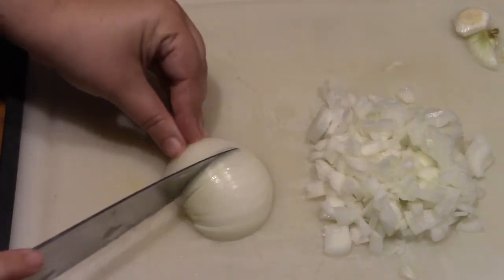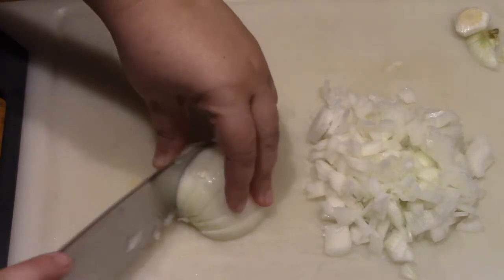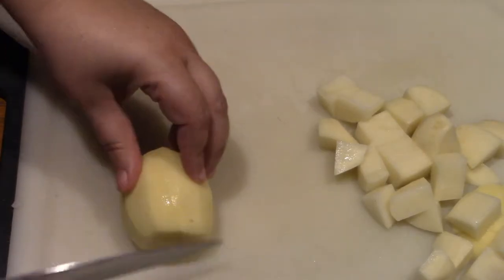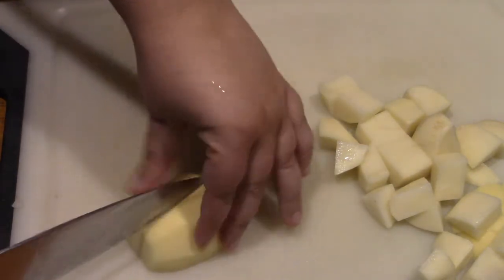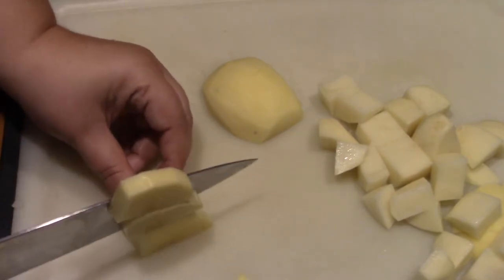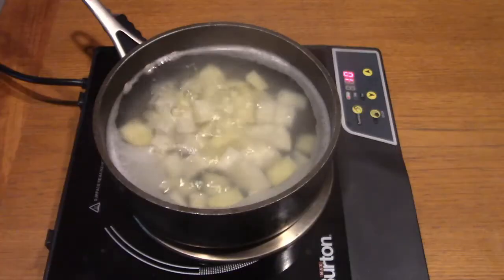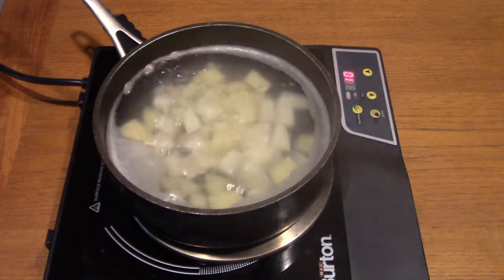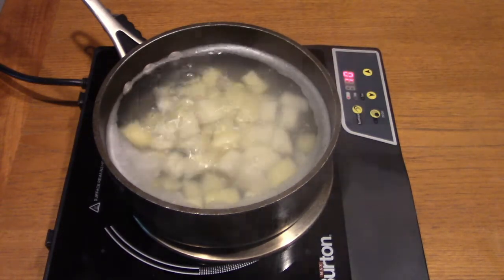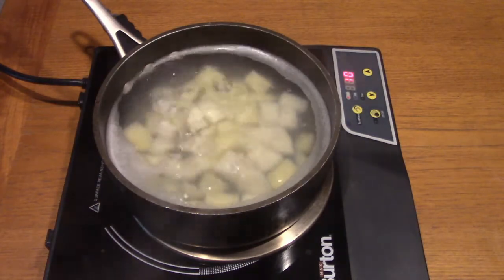We start off by prepping our vegetables. We're going to need to dice up a medium onion using a reasonably fine dice. We're also going to want to peel and chop some potatoes. I'm using two good-sized Yukon Gold potatoes and make mashed potatoes out of them. You don't have to cut them super small, but you will want to put them in cold salted water and bring them to a boil. After about 35 minutes and they're fork tender, strain them and mash them however you prefer.